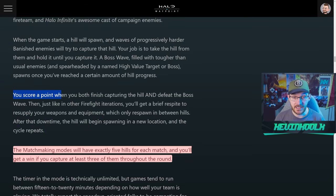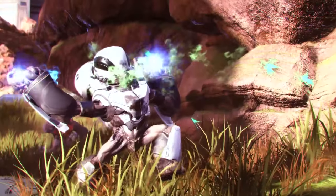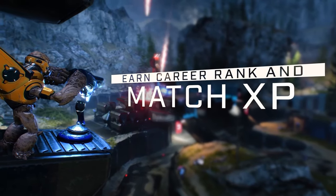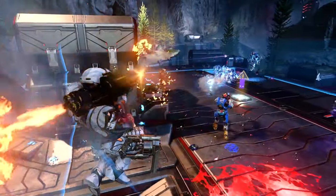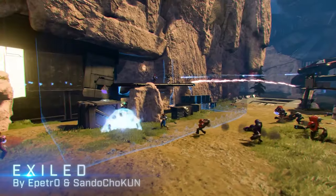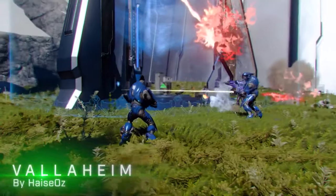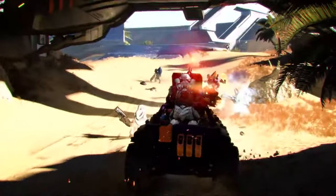The way you score a point is by capturing the hill and then defeating the boss wave that comes in. Once a hill gets to a certain percentage captured, a boss wave comes in, so you have to not only capture the hill but also clear out the boss wave to earn the point. When the game starts, a hill will spawn and waves of progressively harder Banished enemies will try to capture it. A boss wave filled with tougher than usual enemies, spearheaded by a named high-value target or boss, spawns once you've reached a certain amount of hill progress.